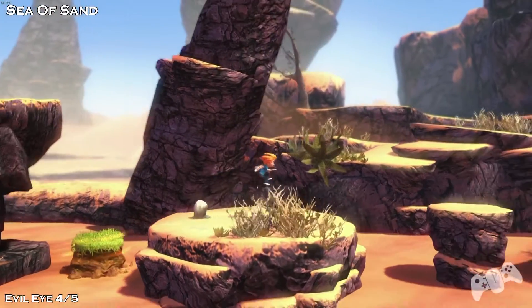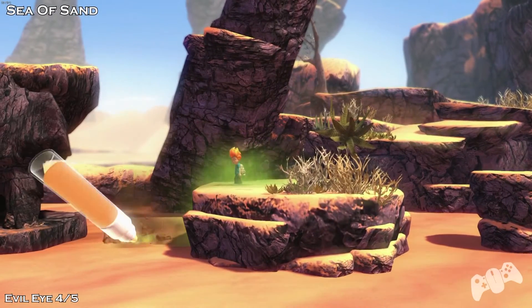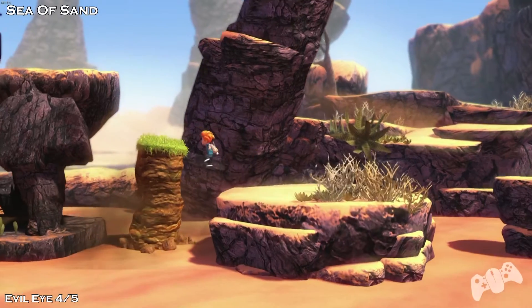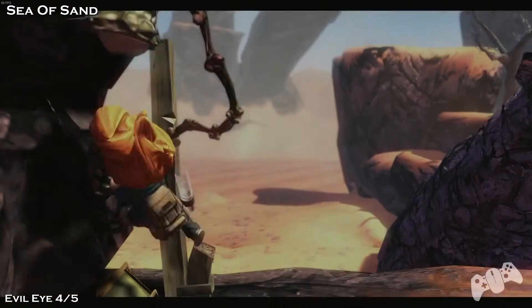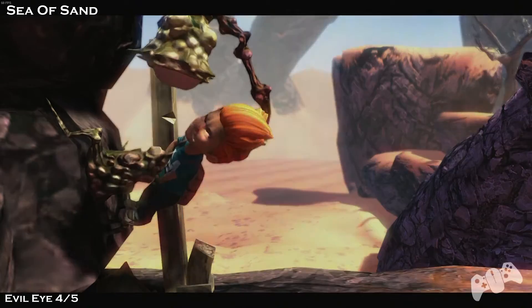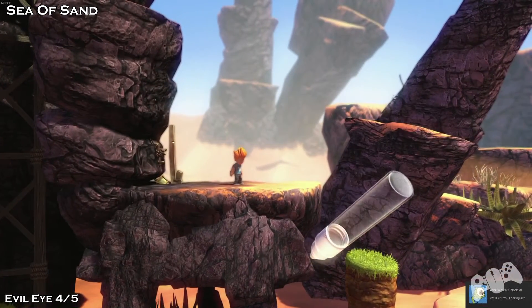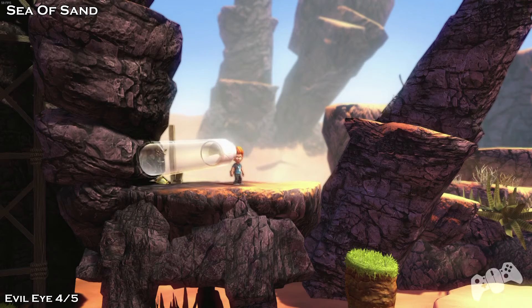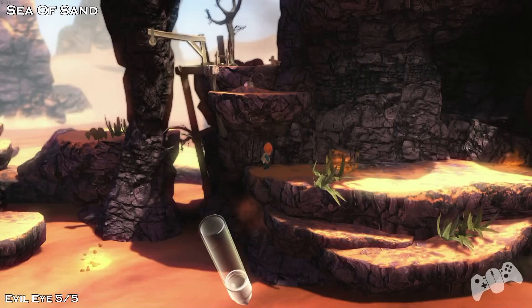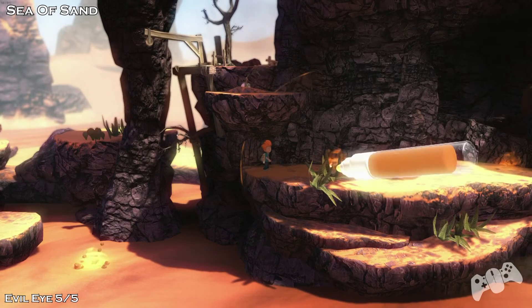So once you get to this part here, you see this little critter thing — I'm not sure what it's called, but they blow up. For the achievement, you need to make sure you alert them but don't get blown up. You've got to avoid five of them when they blow up. I won't be showing you any more of them, just make sure you do the achievement, because I believe that's mainly part of the story so you won't miss out on that achievement.